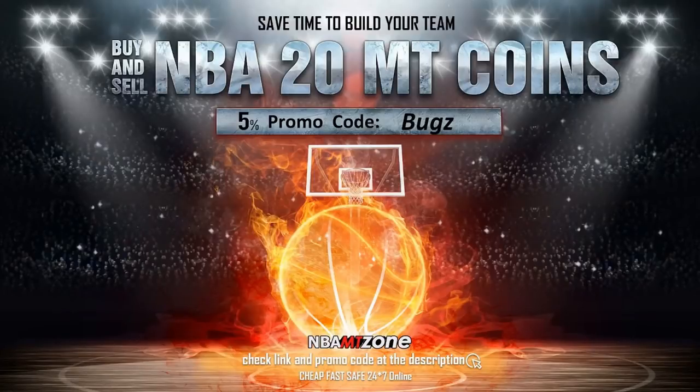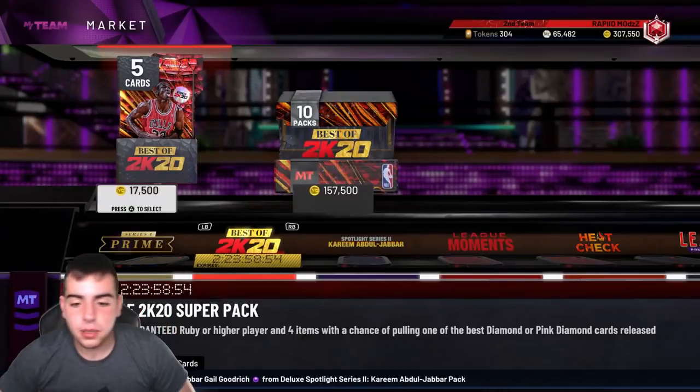What's up guys, if you want cheap, fast, and reliable NBA 2K MT coins, head on over to NBA MT Zone and use code 'bugs' for five percent off at checkout. What's good YouTube, it's your boy Bugs back with another video.